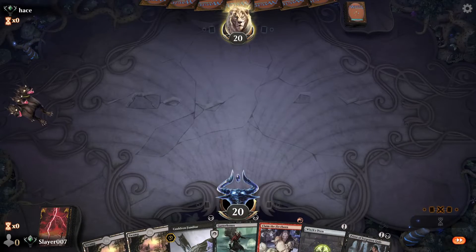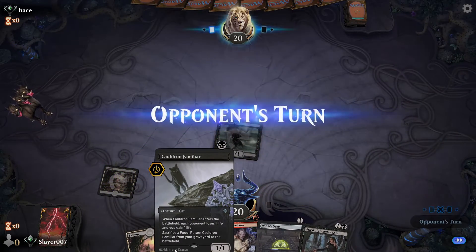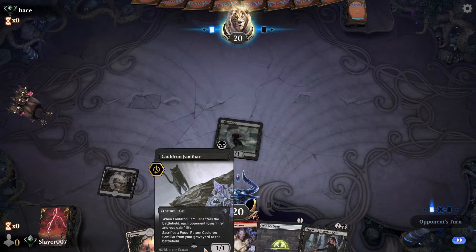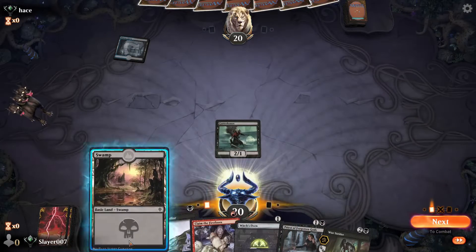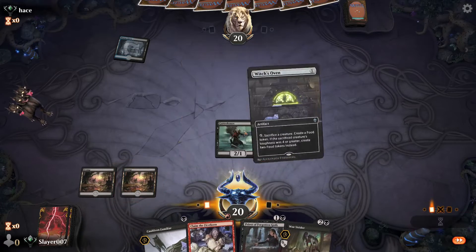The reason we don't play Cauldron Familiar first is because against Mono Red they could just Shock our Familiar right away and we lose it, so we'd rather play Witch's Oven first — or in this case play them together one after the other. We'll go for that and play the Familiar.